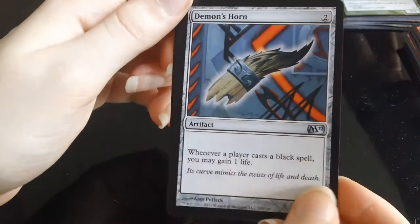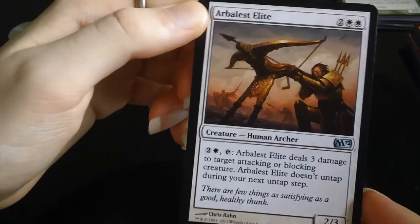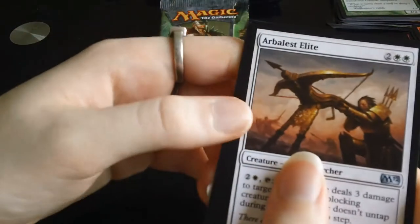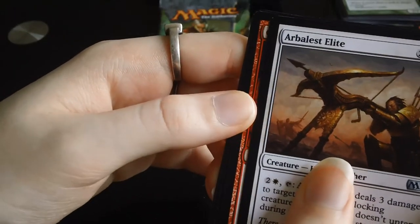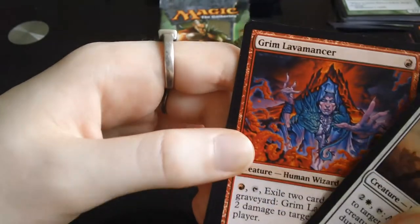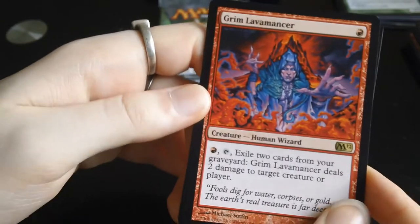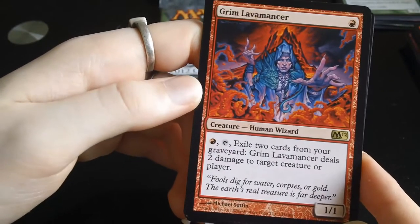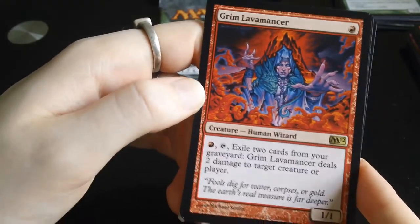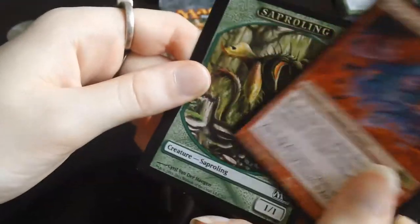Followed by Demon's Horn and Arbalest Elite as uncommons. The rare is red — Grim Lavamancer. There we go, that's the rare. Pretty irritating card to play against, but not too shabby at all — Grim Lavamancer.